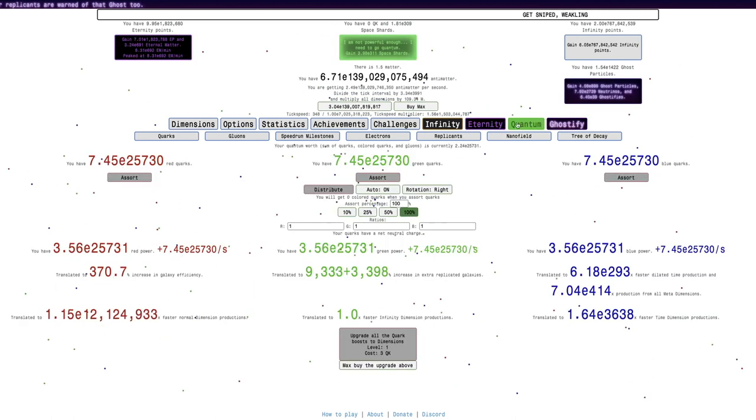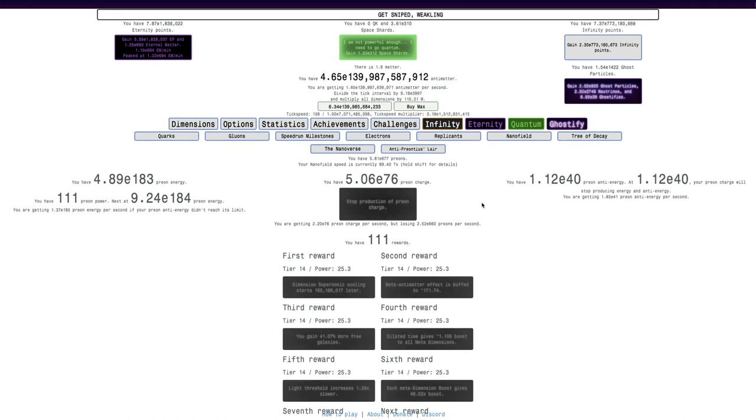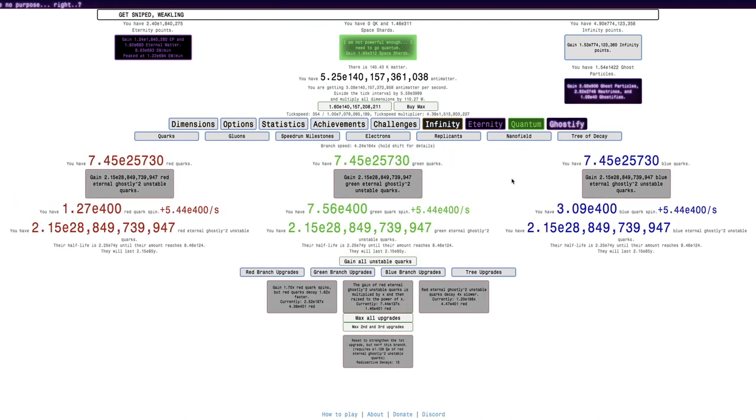I'll go into big rip here. I have 107 rewards — I didn't even know that. I thought I was only about 100. I'm gonna get 111 here. Retrieve decay — I'm up to 13 radioactive decays, which is near the record.